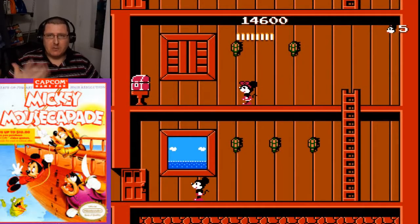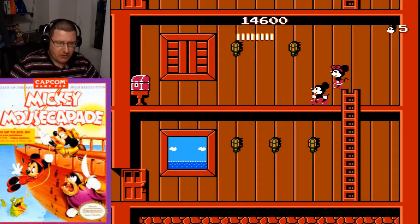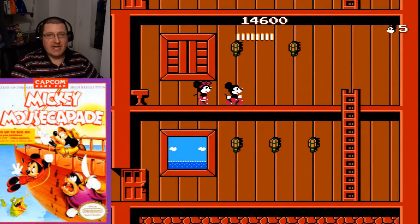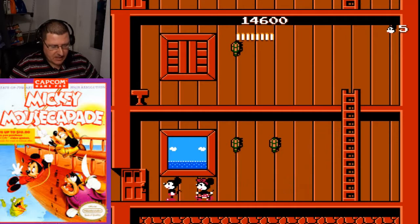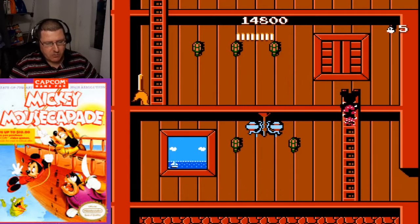You'll find with experience the more that you play it that you can somewhat control her, and you can make her go into opposite rooms. Since she's invincible, you can just take out the bosses that way. We're going to use this glitch one or two more times in the game.